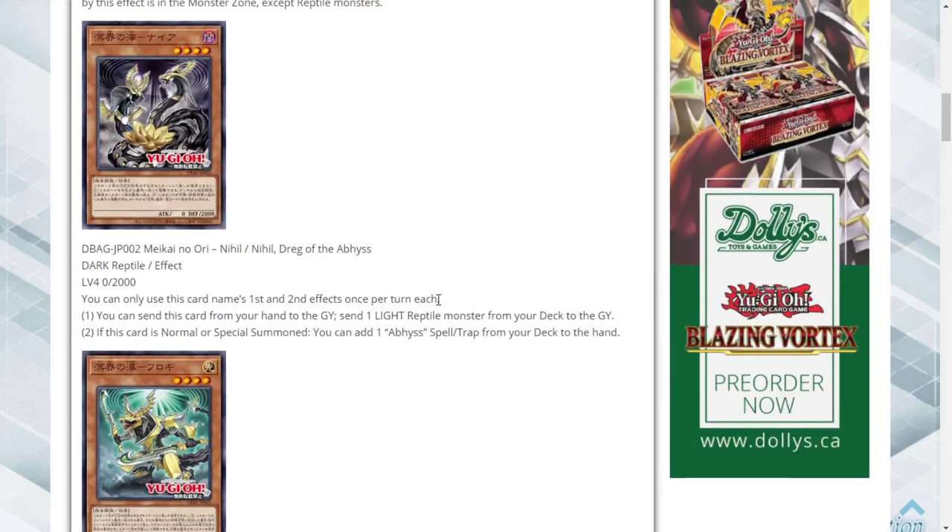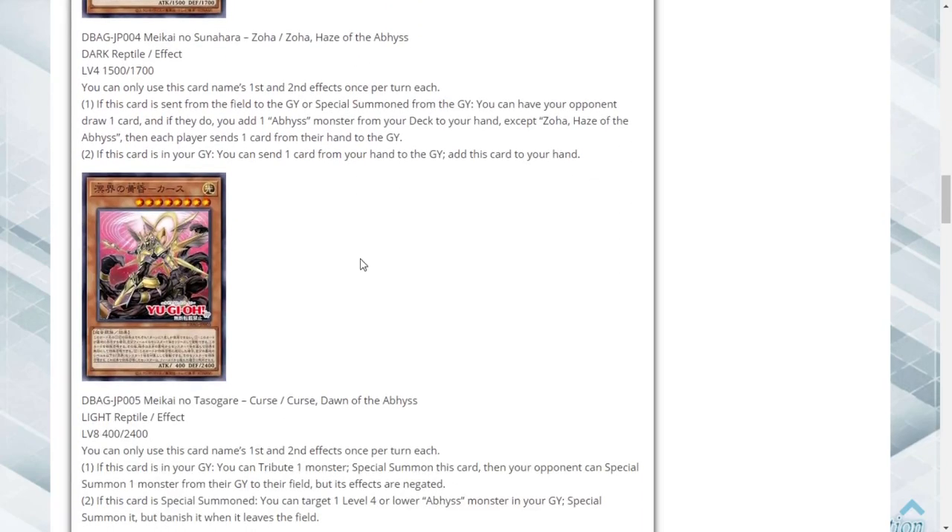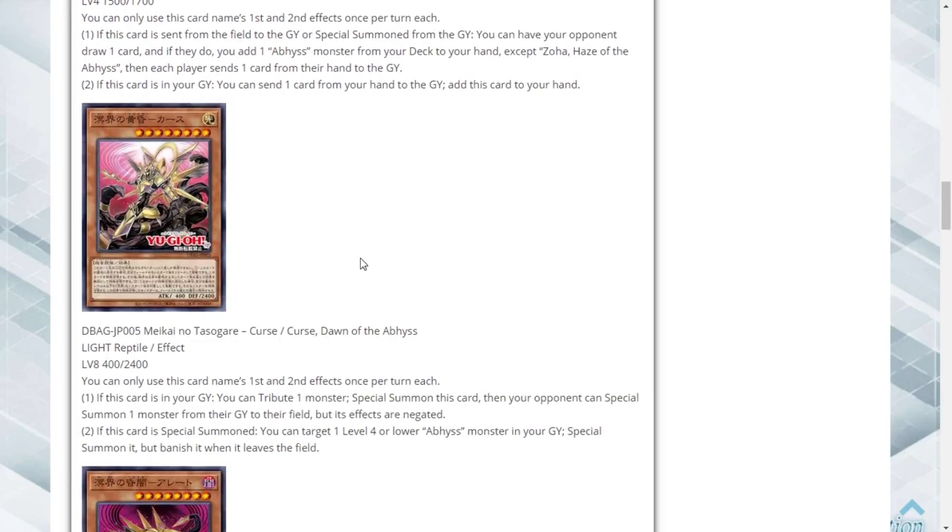You're searching a card while not giving them real card advantage — just setting up their graveyard. If this card is in your graveyard you can send a card from your hand to add it back. The Hazes set up the graveyard and recycle themselves.